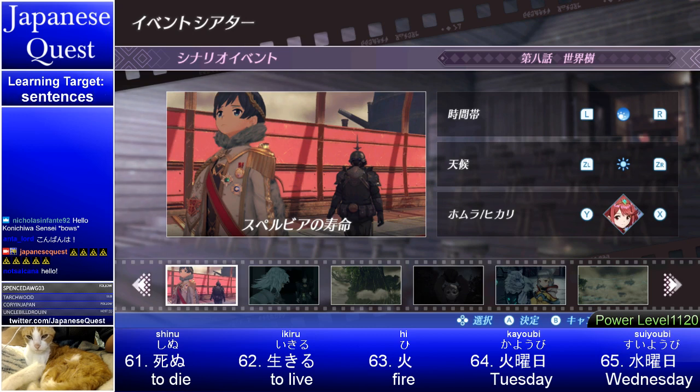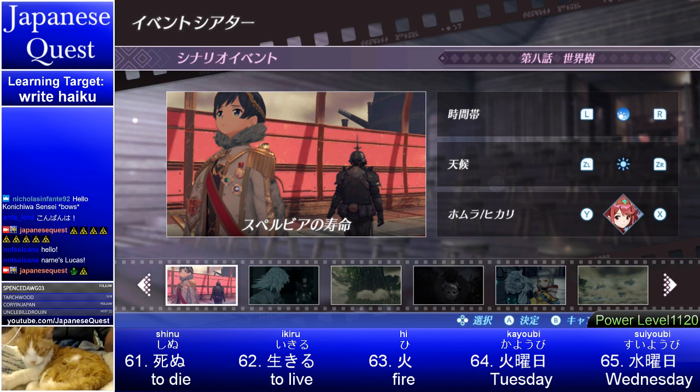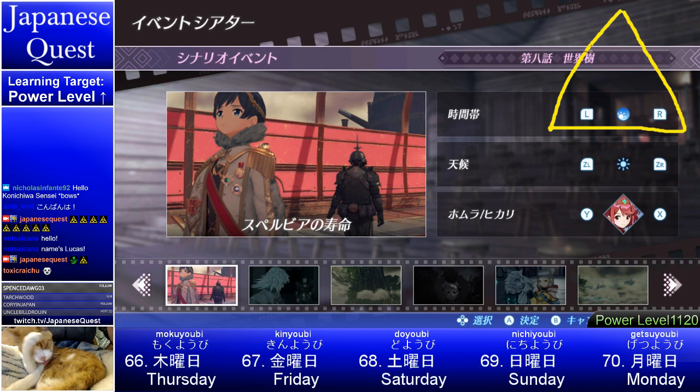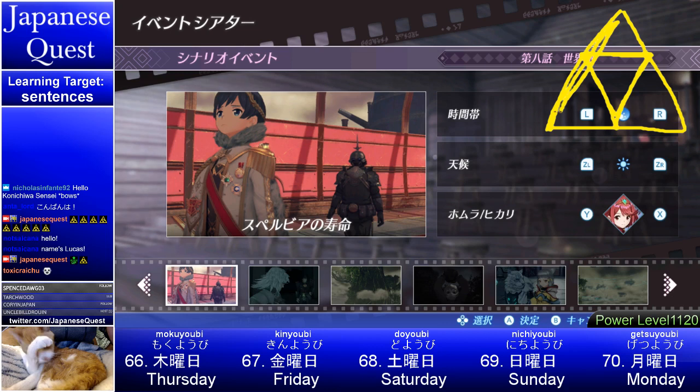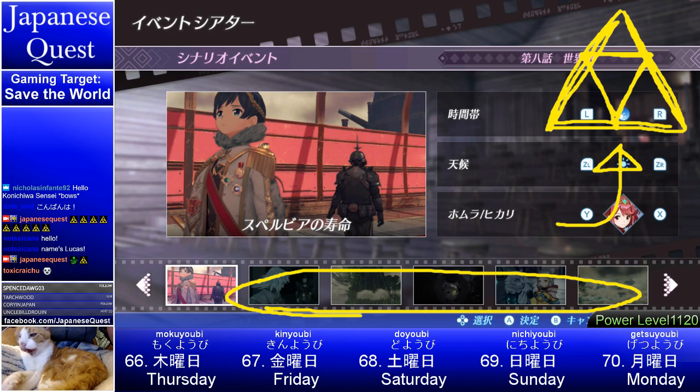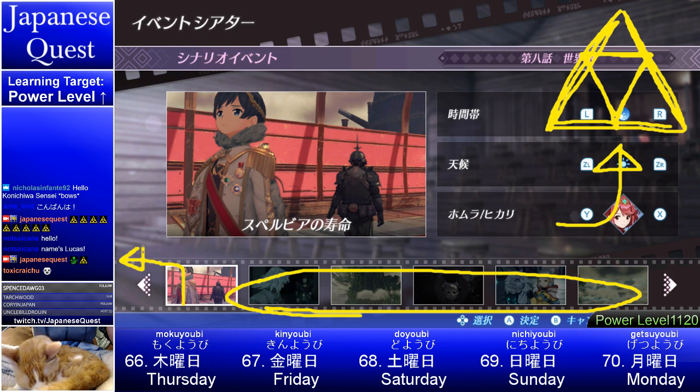We have an emote for both functions on Japanese Quest. We have two functions: the power-up function for when we learn new words, and now an emote for when we learn new sentences. The reason it's a triforce — we started using this playing Zelda, playing Breath of the Wild. I draw the triforce on screen as a visual cue for when we learn a new sentence. If you see this triforce in the corner of the screen, there's a sentence we're analyzing in detail.